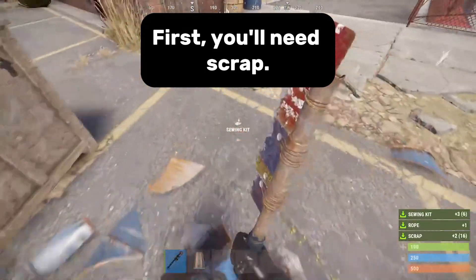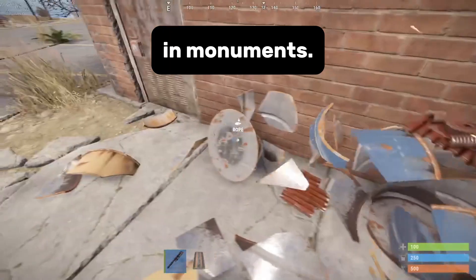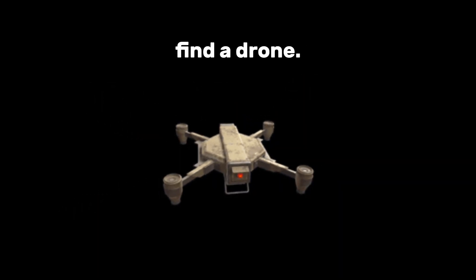First, you'll need scrap. You can find scrap by scavenging for it in monuments. Be on special lookout for treasure boxes, locked crates, military crates, and elite tier crates. It's very rare, but you might find a drone. It's that easy.